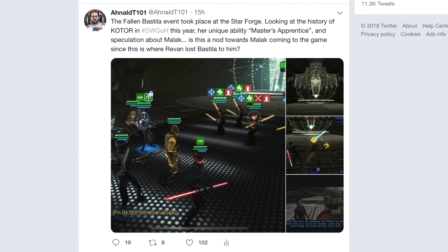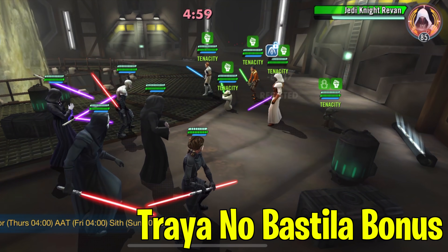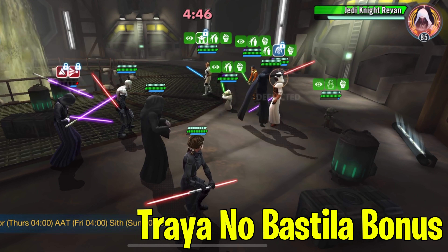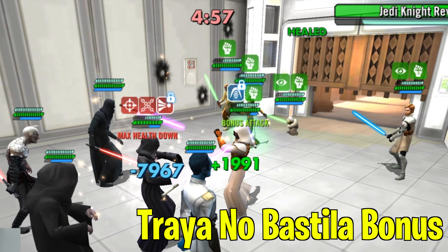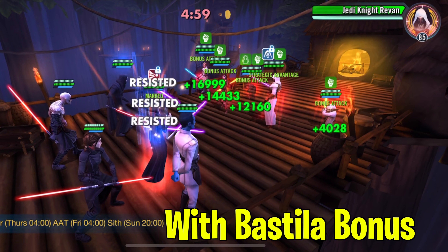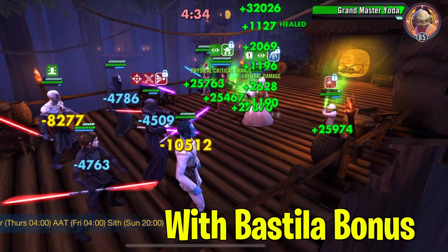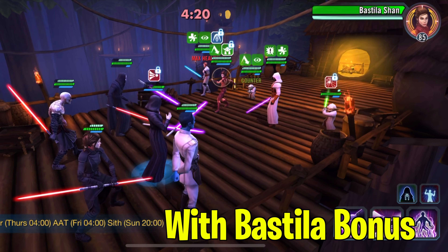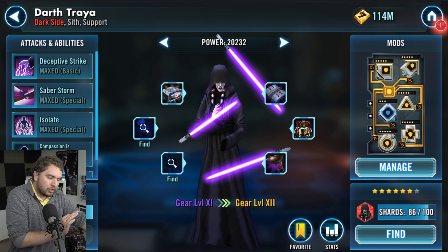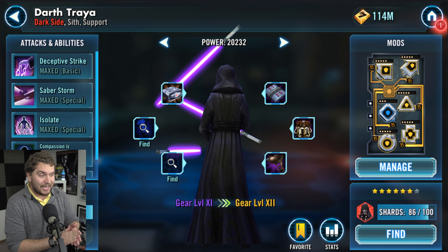I've speculated on Twitter that Darth Malak is coming to the game, and this might make more sense down the line. But the reason why this is working so well for Darth Treya lead is she helps Treya survive in battle a lot longer. The AI is programmed to go straight for Treya at the beginning of every battle — Revan comes after her, and usually without Bastila or proper mods, Treya gets wiped out in the first turn or two. The 50% defense from Bastila helps Treya soak up the damage.